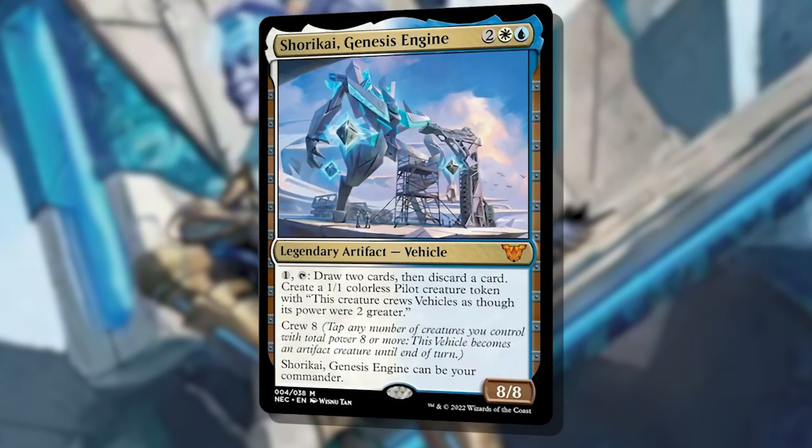And our new multicolored legend in the box, whom I'm a much bigger fan of, is Shorakai, Genesis Engine. This 4 mana blue and white vehicle is, so far, the only vehicle that can be your Commander. That alone is so unique, I'd immediately pivot the deck to be all about it.